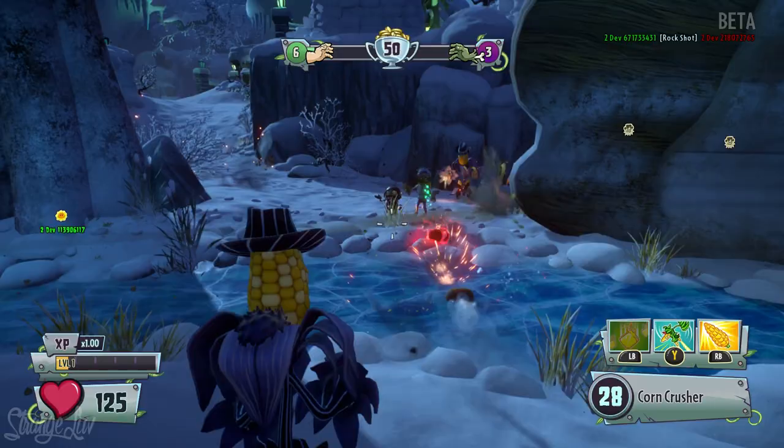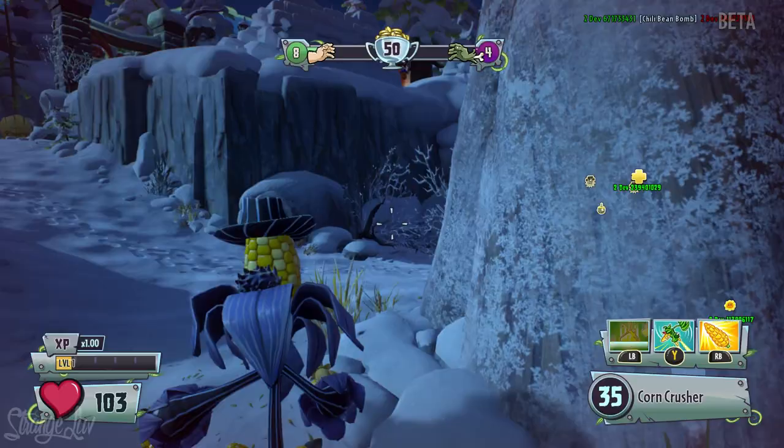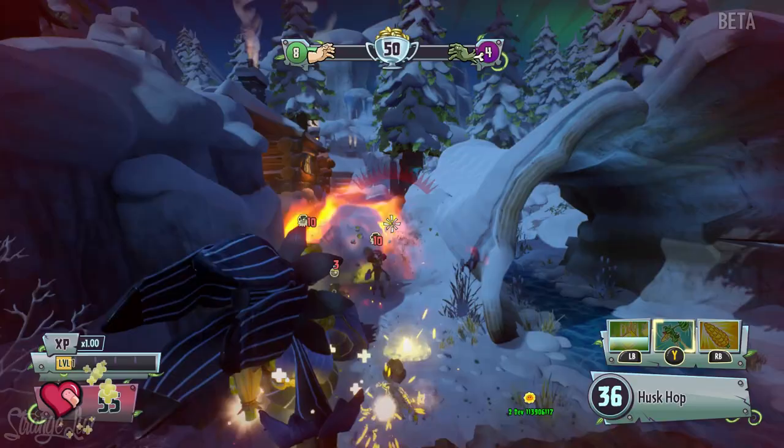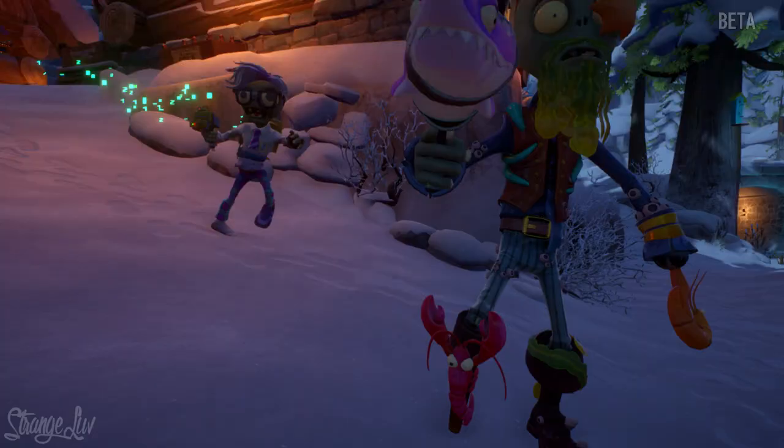This gameplay right here is on Team Vanquish. I'm playing as the Mobcorn for about a minute or so, and then I switch over to the Druid Rose. The Mobcorn is a really cool variant — I just didn't get a whole lot of gameplay with this character, but I'll probably try to do a more in-depth character showcase later on. This is actually my recorded gameplay, even though it says developer on screen. We were allowed to record our own gameplay to give you guys our impressions.